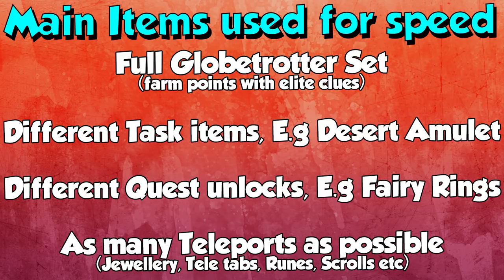You want different quest unlocks. For example, fairy rings are a huge part of it and if you don't have them you're losing out a lot of speed. Same with the spirit trees. There are also other quest-related teleport unlocks like the Evil Dave spellbook to chip teleport tablets. The last thing is you're going to want as many teleports as possible — jewelry, tele tabs, runes, scrolls, you name it. Bring it and you'll have a teleport for every single clue step. I can't stress how important it is to use teleport items rather than going to lodestones.